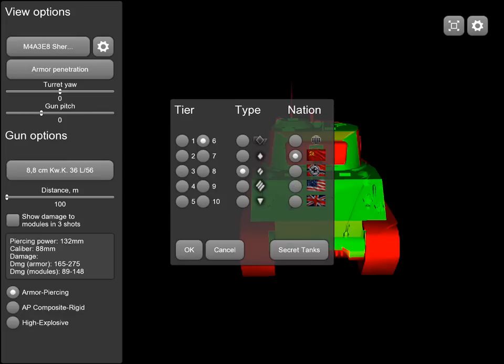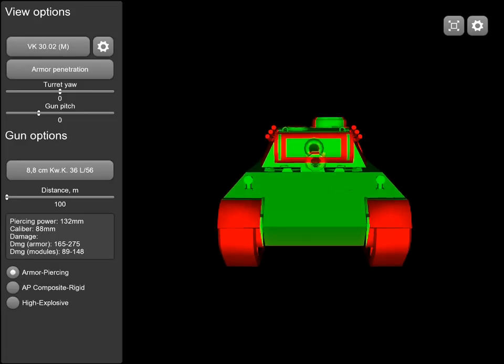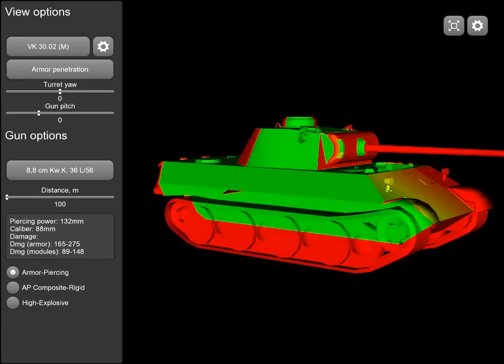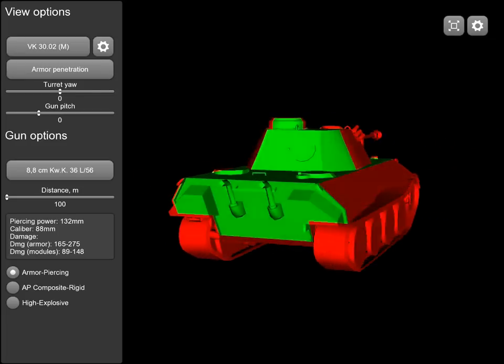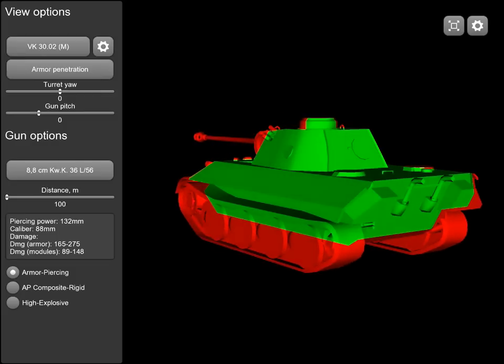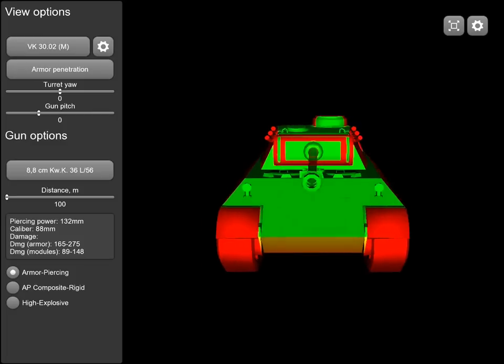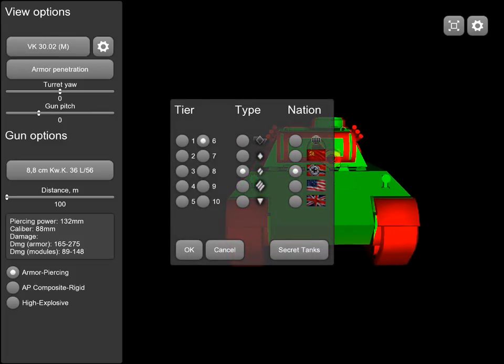Wait — there is another German tier 6 medium we haven't looked at: the 3002M. Let's check him. He offers virtually no resistance to the 88mm — barely at all. The gun mantlet offers a bit at certain angles. Even side scraping is not fantastic. No resistance on the sides, and basically no resistance to the 88mm whatsoever.